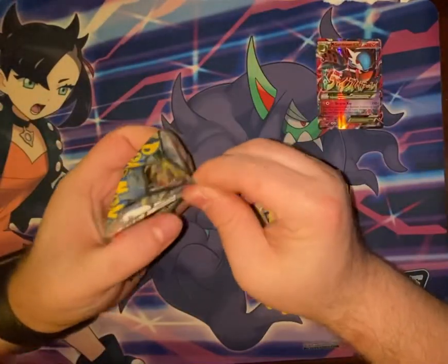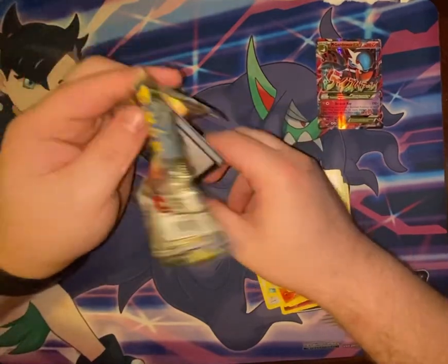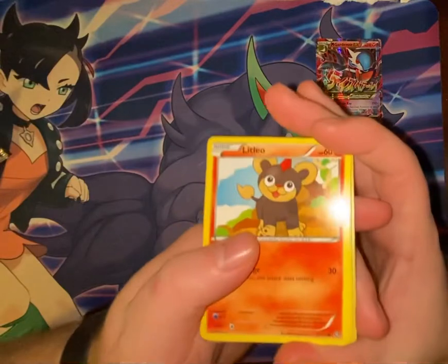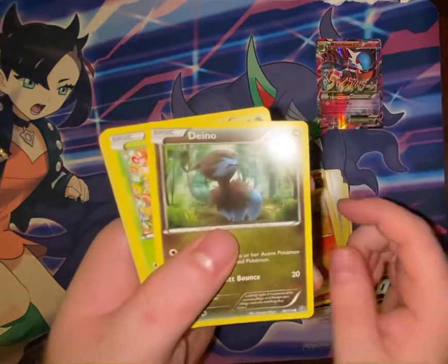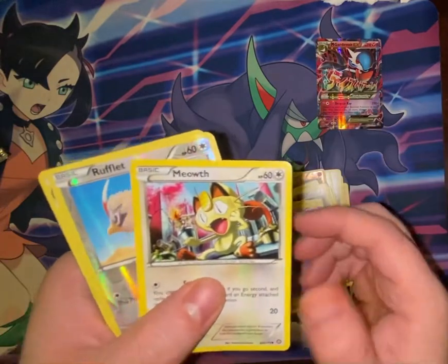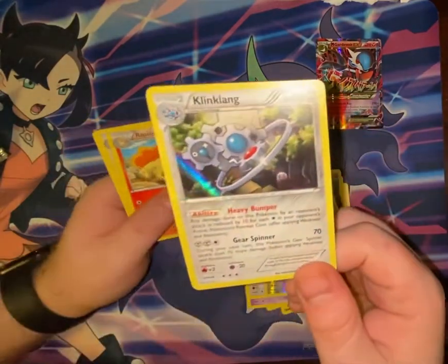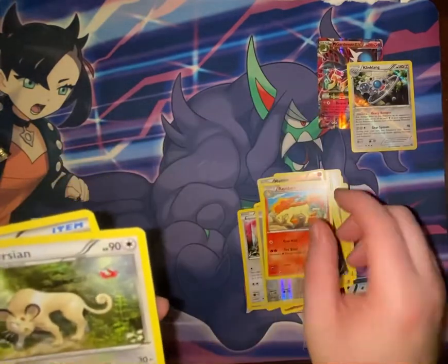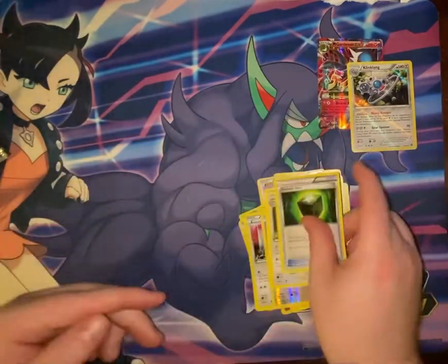Last pack of Steam Siege. So we have Litleo, Dino, Hoppip, Litwick, Meowth, Rufflet. And we have a Hollow Klinklang, Rapidash, Persian, and Greedy Dice.